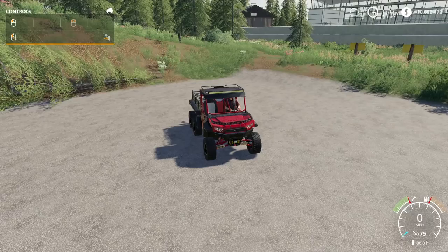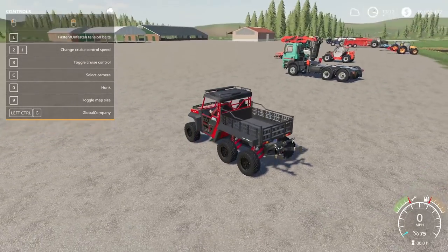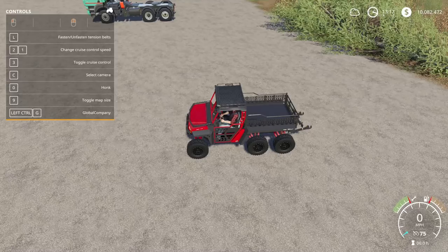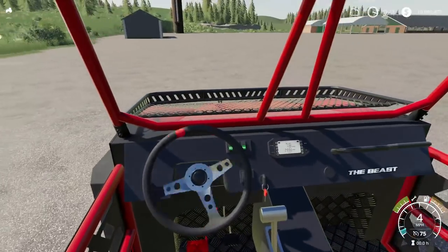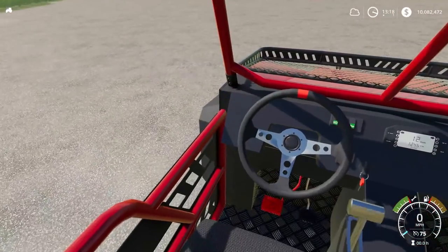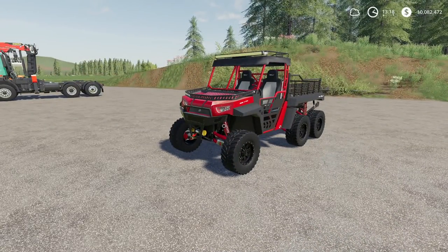Opening the help menu shows you can unfold using the left mouse button going up or down, or use both mouse buttons — left to right — to open the driver's door. There are tension straps, even on the roof rack in the front, which is awesome. Going into the cab, everything looks fantastic and the detail is great. That is the Lizard the Beast 1000 by Agritono.